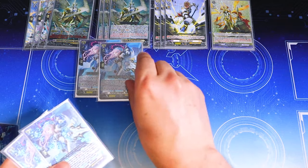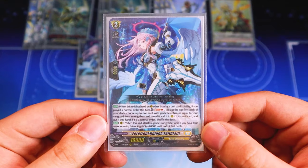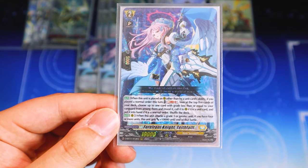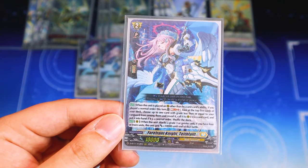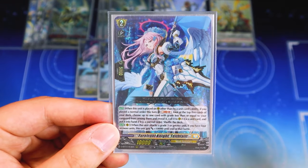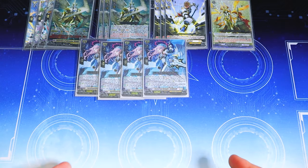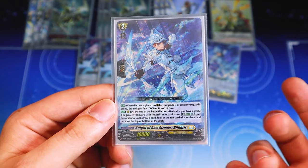Moving on to grade twos: we have four copies of Teeth Vault, the Ketter pile card. Teeth Vault's skill is when it's placed other than by a unit's ability — if you played a normal order this turn, you can look at the top five cards of your deck, choose a card with grade less than or equal to your vanguard, play it, and shuffle your deck. It also has a 10k boost when you have four or more rear units in total and attack a grade three unit, making it a 20k attacker mostly for free.